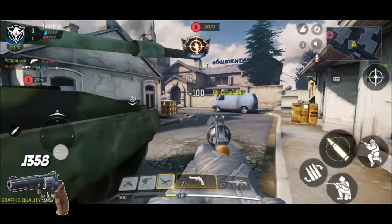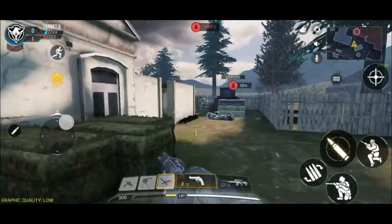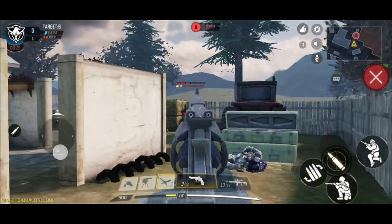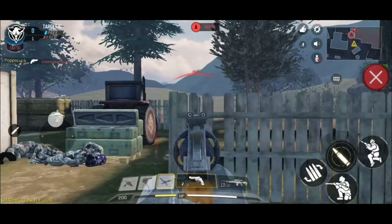The J358 is one of the best weapons you can use for close-range encounters. This beautiful pistol is honestly amazing, but it doesn't get as much love as it should. It made this list because not many people use it.